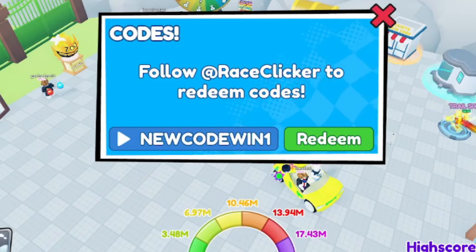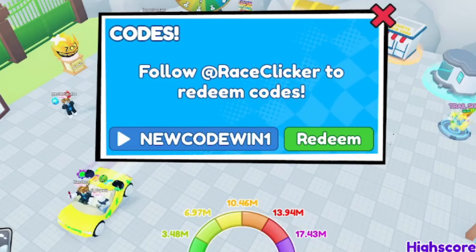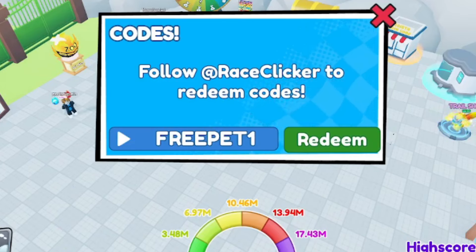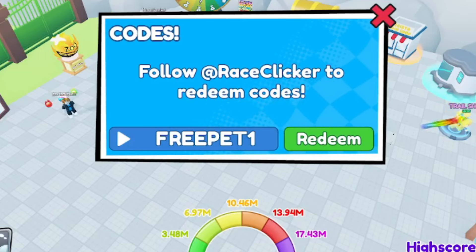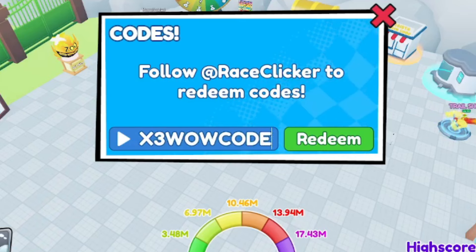Code: newcodewin1 — uppercase N-E-W-C-O-D-E-W-I-N-1 — another win boost, active code. Then code: freepet1 — F-R-E-E-P-E-T-1 — redeem it for a free pet. Next: x3wowcode — X-3-W-O-W-C-O-D-E — this gives you a triple win and triple lock for about 15 minutes.